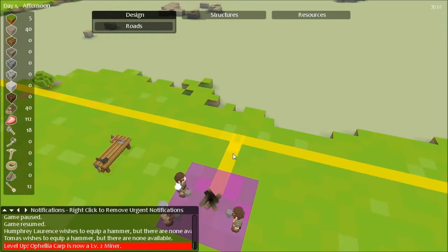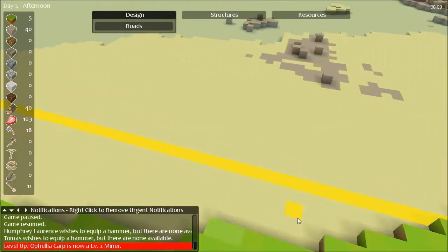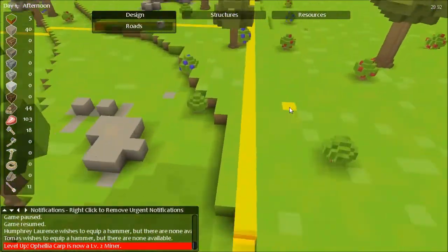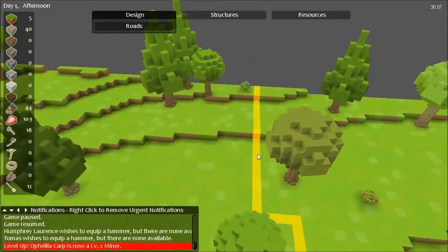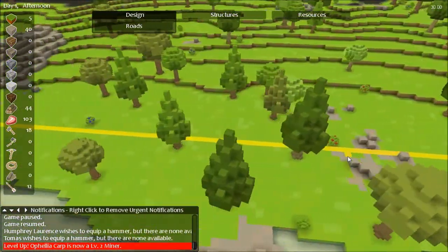People argue about this all the time: do you actually have to connect your road to your hall? You do have to have a designation for your hall in order for the trader and other migrants to come in. You don't necessarily have to put it inside your hall — you can connect it to it and it's fine. I connect it inside because I want people to come inside my hall. Roads are very important at the beginning of the game to make sure you're connected, and at some point you'll want to protect them too.